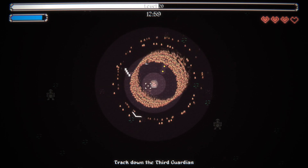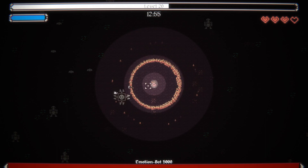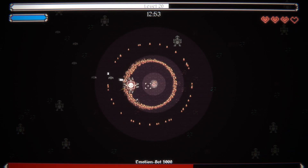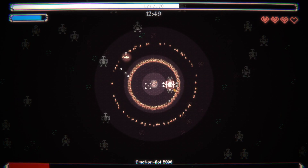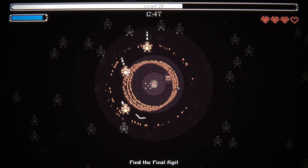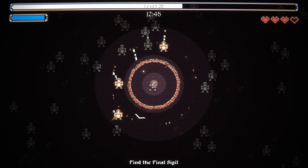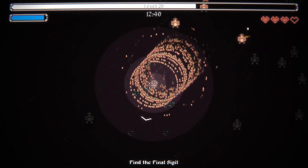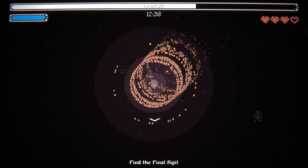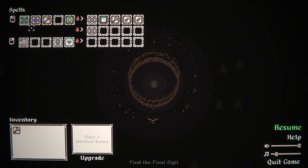We don't insta-gib the boss yet — we've only got a few instances running and we haven't actually upgraded the interior ring to get to the perfect point. Let's just grab Necromancer Hand; extra healing is always good. We're going to go ahead and find that last sigil.